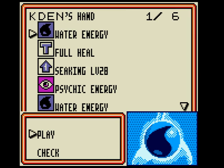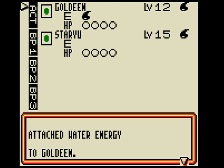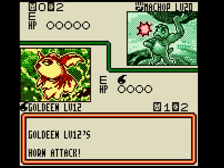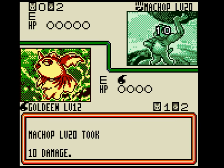Alright. Hand — Water energy. Play Goldeen. Attack! Booyah! Suck it, just deal with it. Eat my horn.